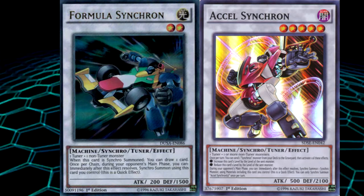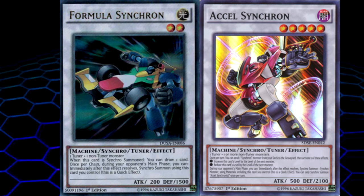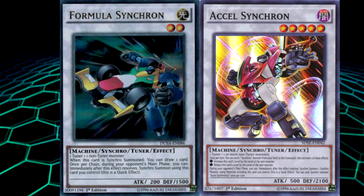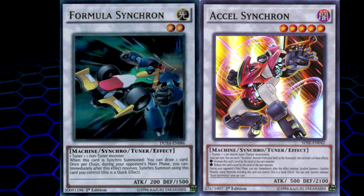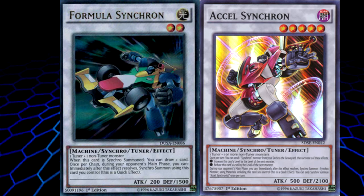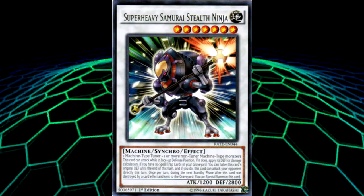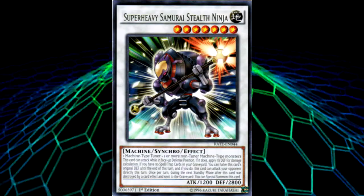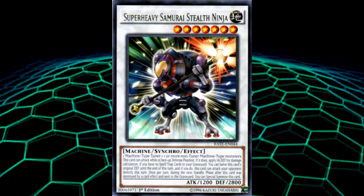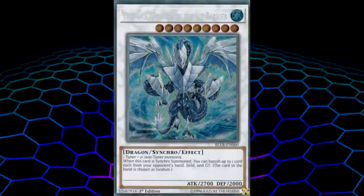Over in the extra deck, since there are only four Christron synchros you'll need to fill some space. Formula Synchron and Accel Synchron can both be used very nicely since they're both machine type synchro monsters — they fit into the summoning restrictions this deck has. Just like Corion Gandrax, these synchro tuners can synchro summon on your opponent's turn. They also help the deck in terms of flexibility with no restrictions on what they can synchro into. Formula draws a card when you summon it, and Accel lets you change its level to make synchro-ing easier. Super Heavy Samurai Stealth Ninja is another good pick since it can attack in defense position and has a pretty big body. If it gets destroyed by card effect you can special summon it from the grave in the next standby phase.